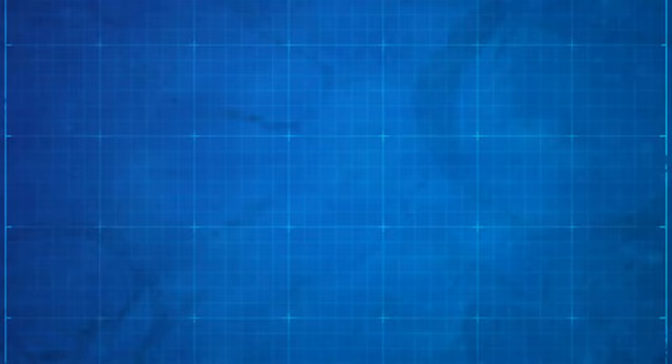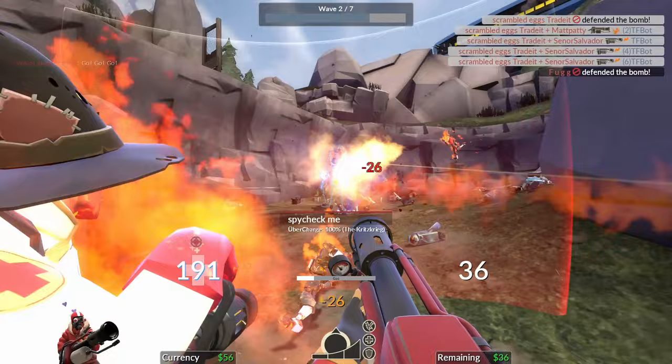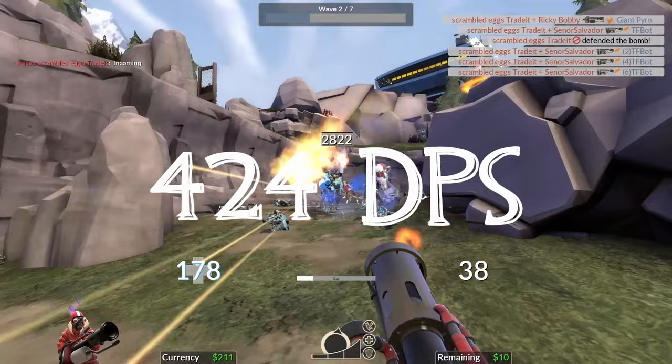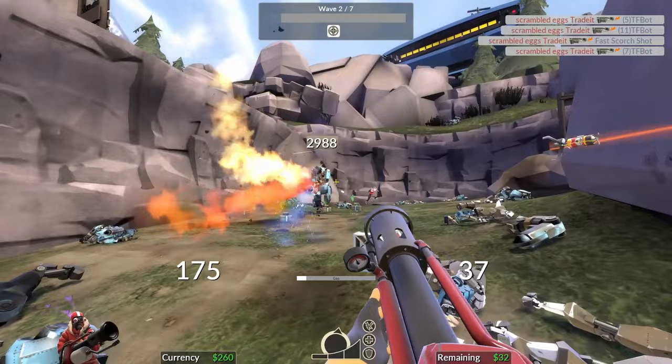Once players are hit by the fireball, it does between 69 and 75 damage at medium range and between 84 and 90 at point blank. On the second shot, the damage is multiplied by 3 and reload speed decreases by 34%. Attacking buildings, the tank, or anything that doesn't take afterburn damage instantly does 75 damage, and the decreased reload time does not apply. Without the short interval, you'd do roughly 112.5 DPS, but with the 34% shorter interval that jumps to roughly 169 DPS. The highest possible DPS while connecting shots is 424 DPS with crits.